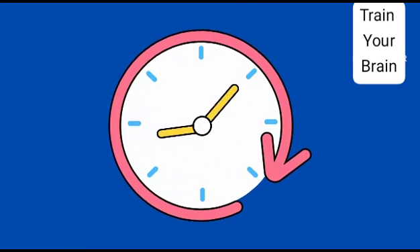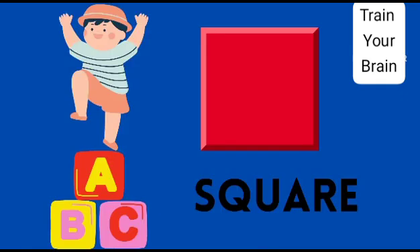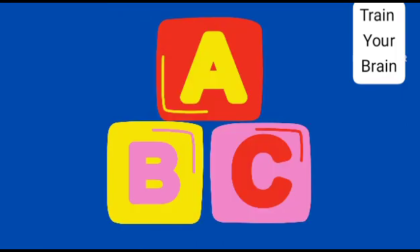This is a square shape. A square has four equal sides, like each block.